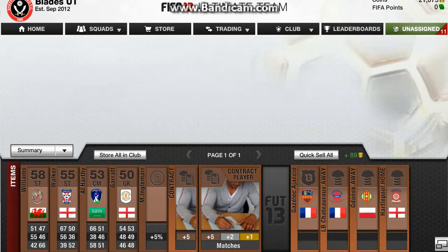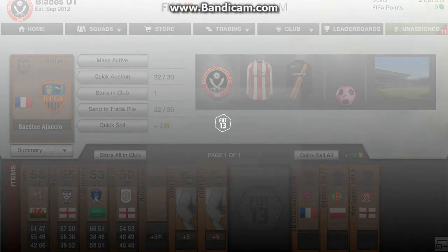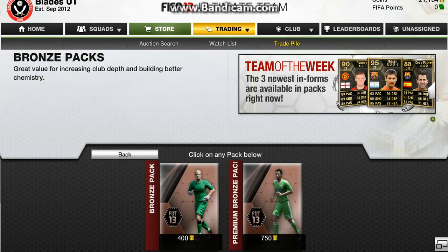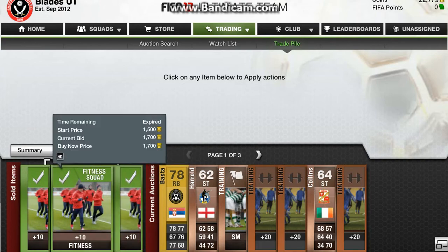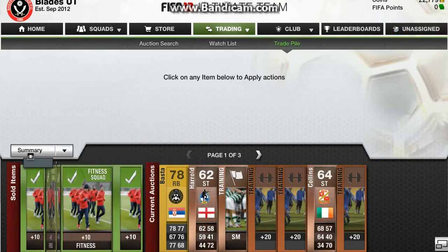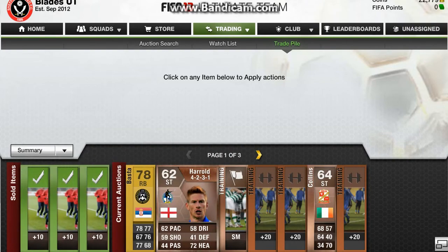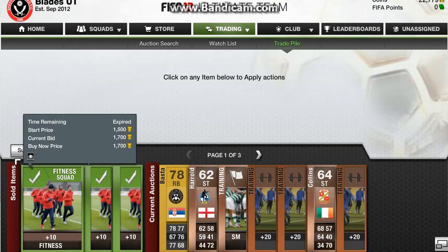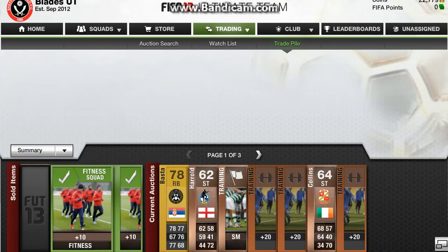Leave me a message in the comments saying if you've ever got a bronze in-form in a 400 pack, because that's never happened for me. Look guys, I've just sold three squad fitnesses for 1,700 all of them, which has taken me up to 22,000 in just those cards. Big profit - and if you look at all these other things I've still got to sell, it's just an amazing way of making a profit.